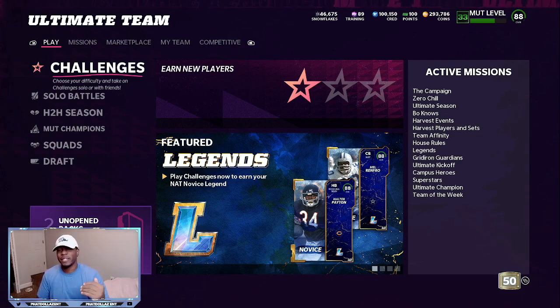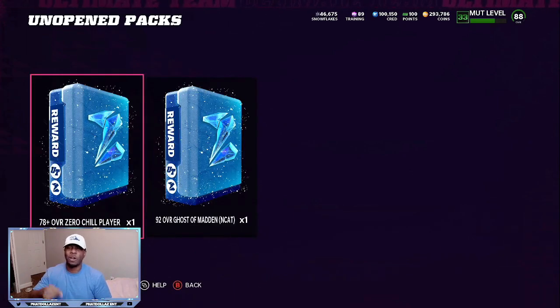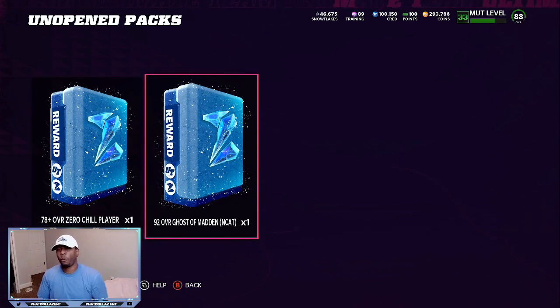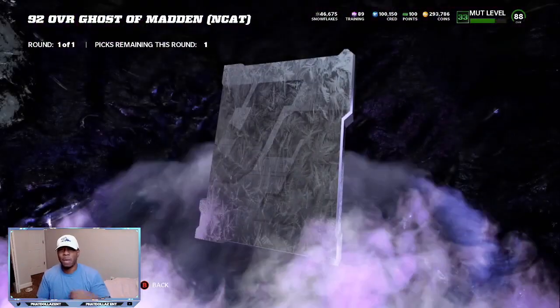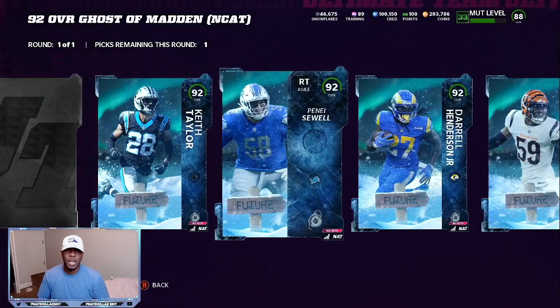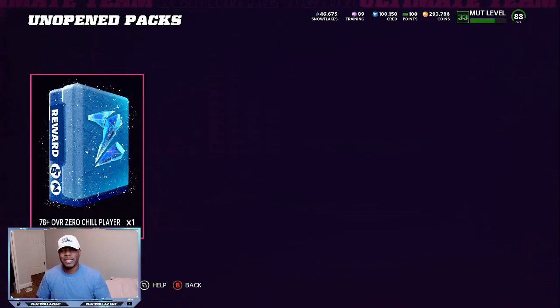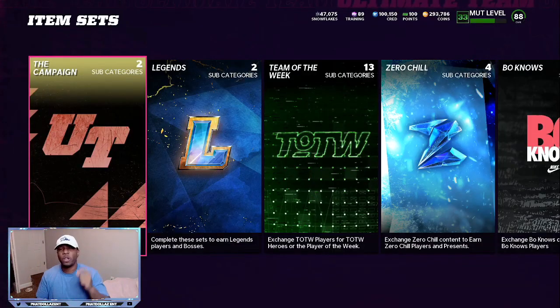The first thing we're going to go over is making sure that you always complete your solo challenges. What's that going to do in return? You can see right here I am getting free items — I get a 78-plus overall Zero Chill player, that's free coins or free snow. I also get a 92 overall Ghost of Madden card. I can use this player for my team, get an offensive lineman, and sell off one I already have. So all these players are free — we're going to take a free 92 overall right tackle. The same goes with ornaments — you can get an auctionable player just from logging in, playing the game, completing solos, or finding hidden ornaments throughout the game.